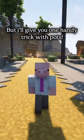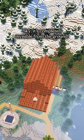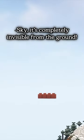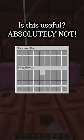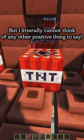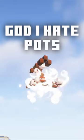But I'll give you one handy trick with pots — they don't scale with render distance. So if you were to build a whole house out of them in the sky, it's completely invisible from the ground. And you can use shulker boxes for storage. Is this useful? Absolutely not. But I literally cannot think of any other positive thing to say. God, I hate pots.